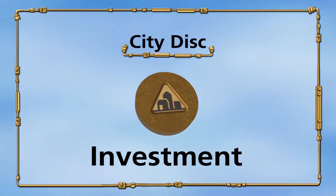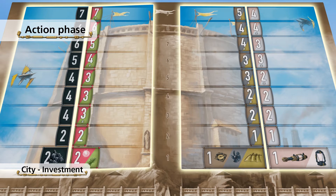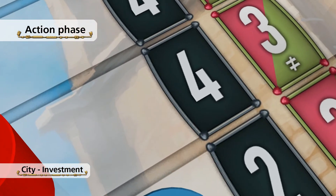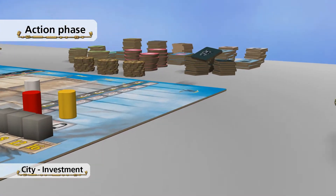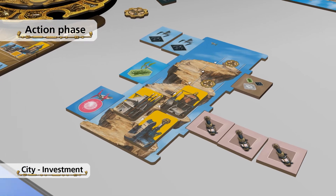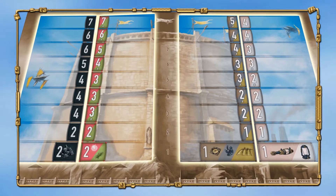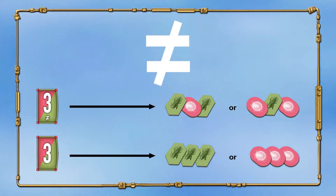The second possible action of the city disc is investment. You invest in one of the four projects by moving your representative one level up in the corresponding path and paying the stated price. With the two paths on the left side, you pay with resources, by putting them back into the common supply. With the two paths on the right side, you pay with goods. You pay with goods by turning the corresponding warehouses in your supply from the full side to the empty side. On three of the paths, you can find a symbol meaning you have to pay the price with at least two different resources or goods depicted on the path. If there is no symbol present, you have to pay the price with the same type of resource or good.